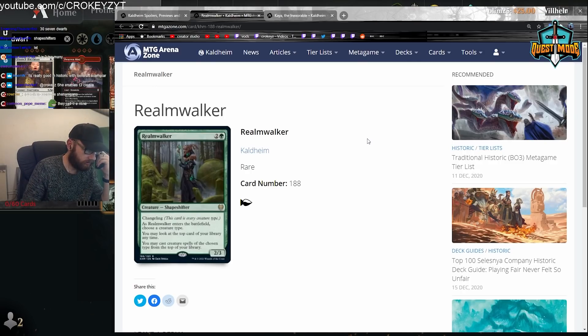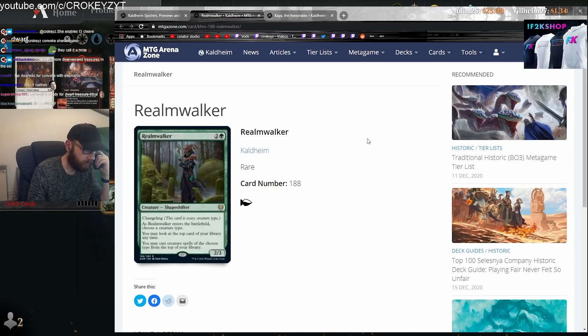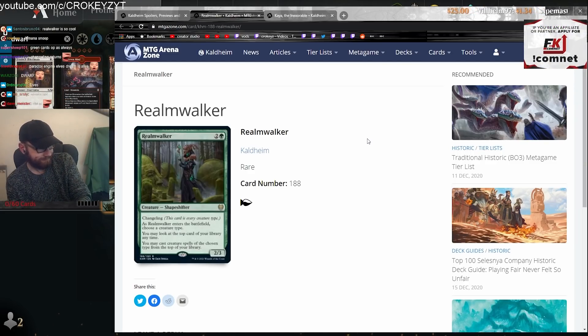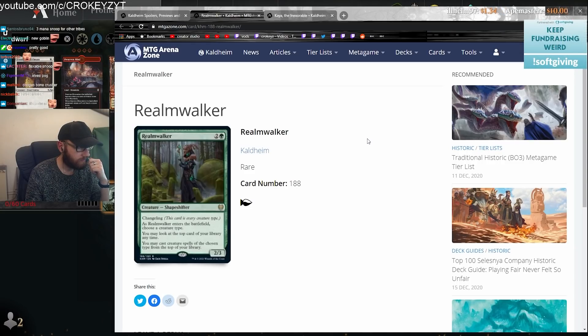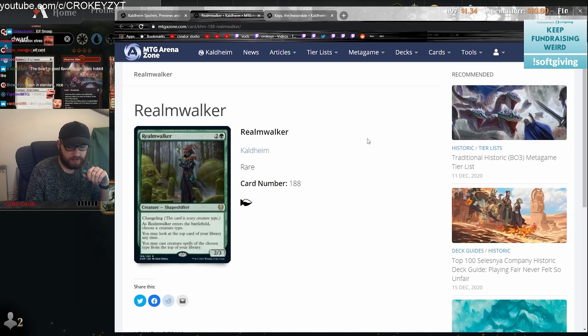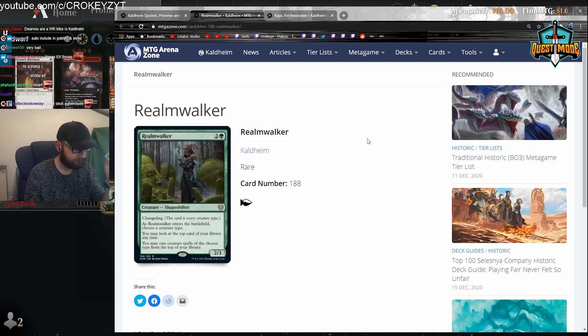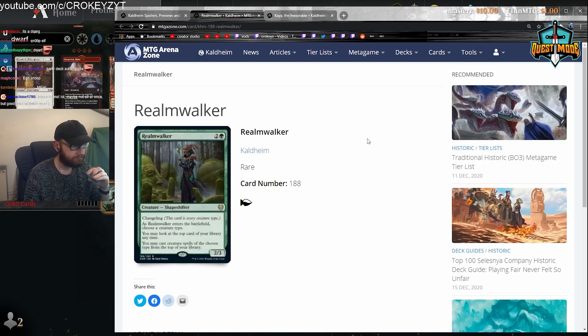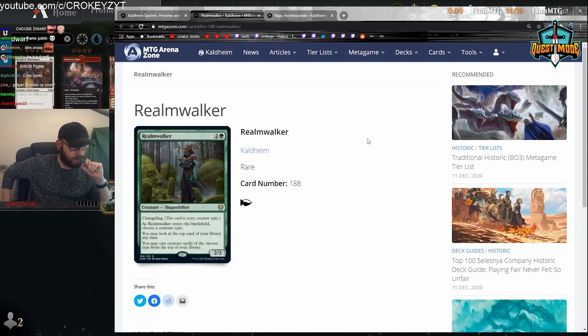Realm Walker. Changeling. Shapeshifter creature. As Realm Walker enters the battlefield, choose a creature type. You may look at the top card of your library at any time. You may cast creature spells of the chosen type from the top of your library. That might be the card for Paradox Elves. I don't know guys, it's just a tribal card, innit? There's no tribal decks in standard. The card is good though. Kind of. Maybe.